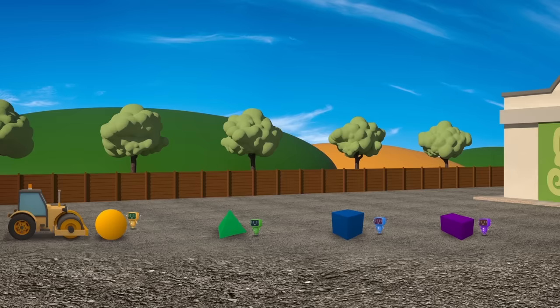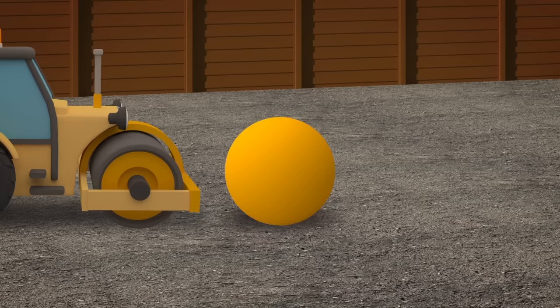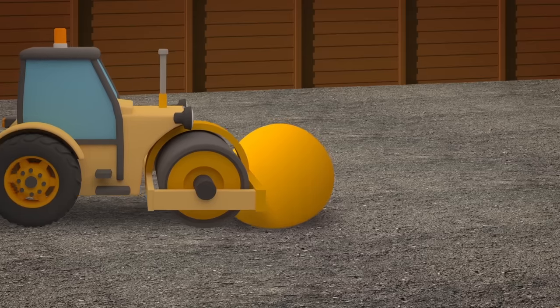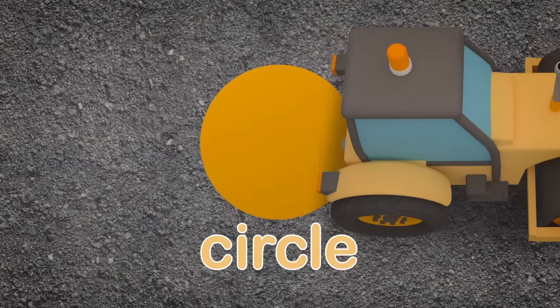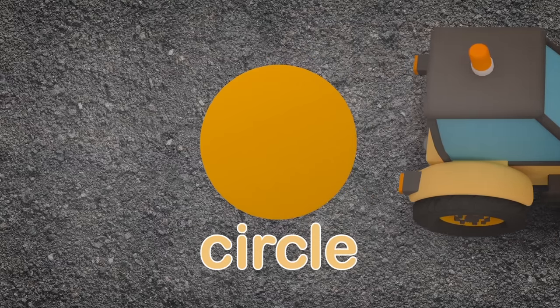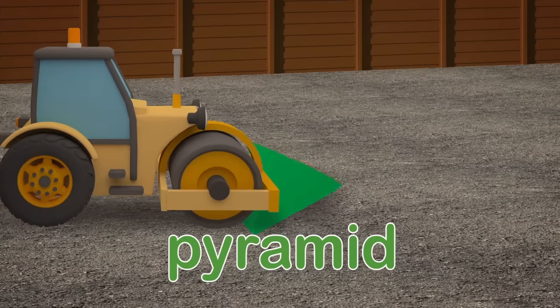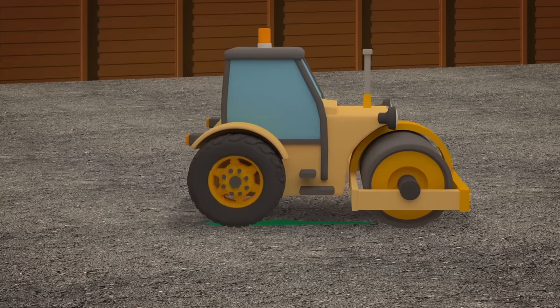Careful mechanicals — stand well back! We don't want you getting squashed. Ok Rick, squash those shapes! A big round ball we call a sphere — Rick rolls it flat and then we find a circle has been left behind. A big tall pointy pyramid — the second shape that Rick has hid — Rick rolls it flat and now we've found...